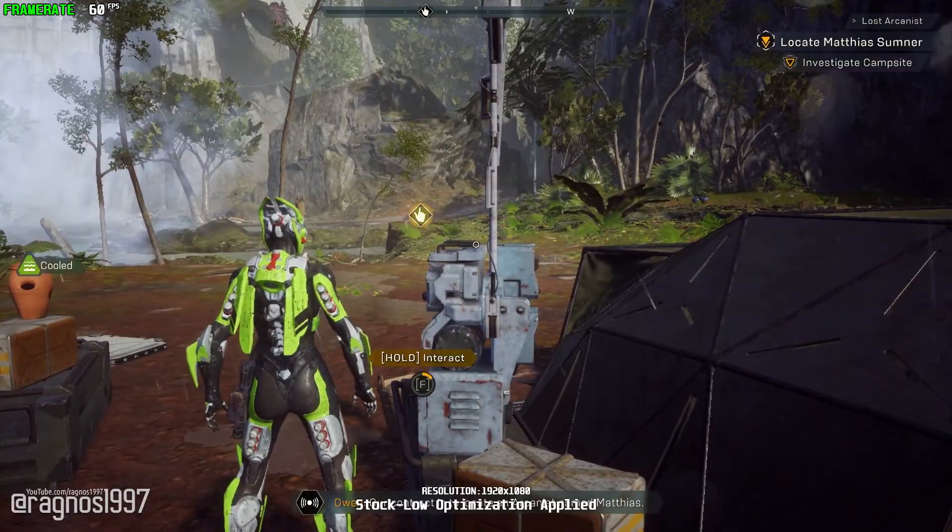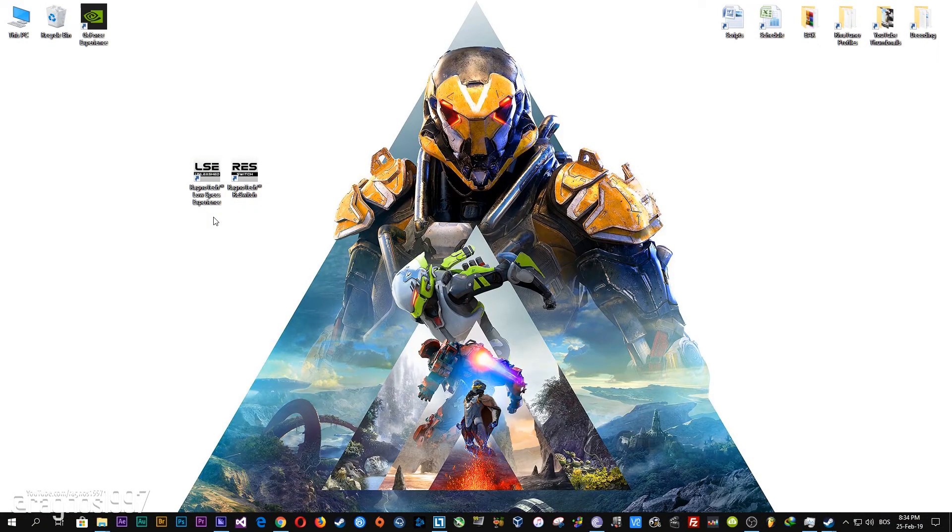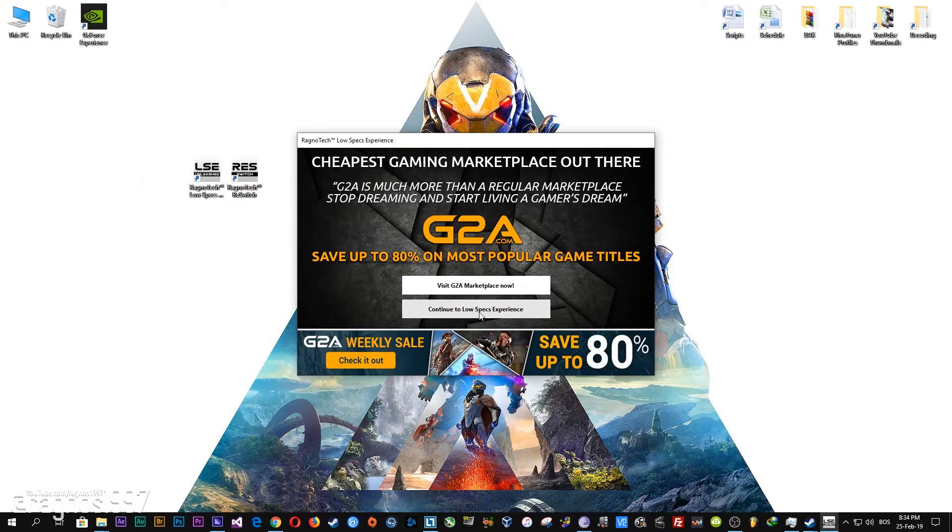Before we go any further, you will need to head over to my website and download this little software which is called the Low Specs Experience. The download link is available in the description of this video. Low Specs Experience is a little software that I developed that will allow you to optimize your favorite games for maximum performance. After you download it, simply install it and you will get the shortcuts on your desktop.